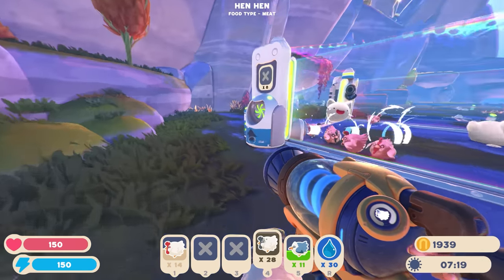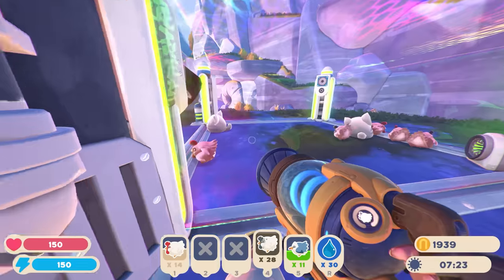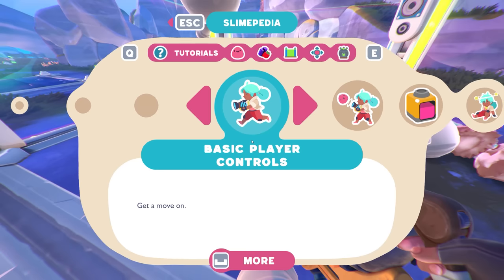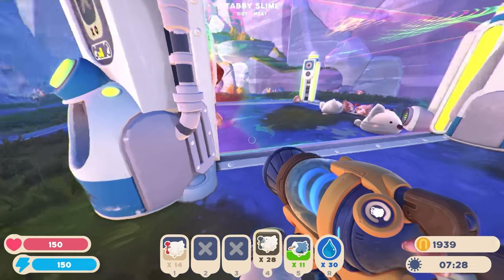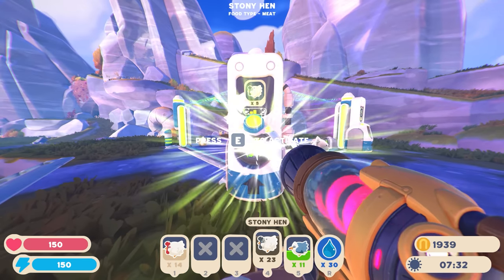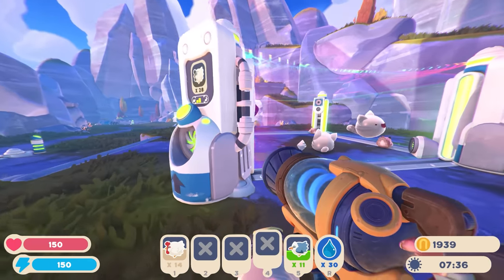The plort collector and auto feeder are set up. What's the tabby slime's favorite food? Let me check - oh it is the stony hen! 'The stripes, that tail, that wiggle wiggle wiggle.' I do need tabby plorts for the tank upgrade - the one that gives us 40 slots instead of 30.